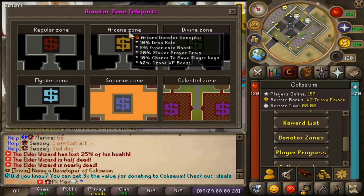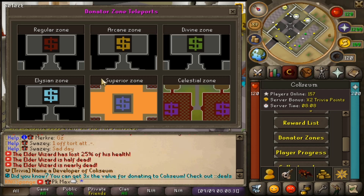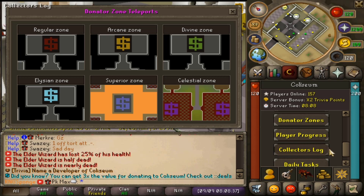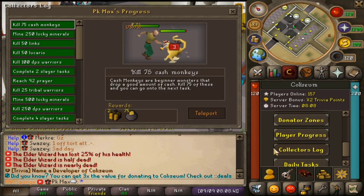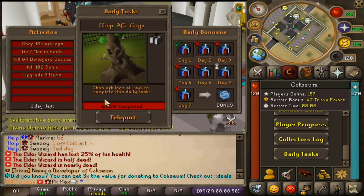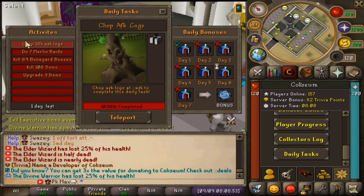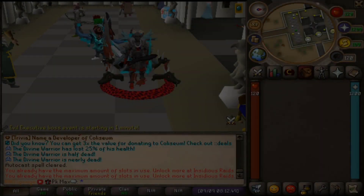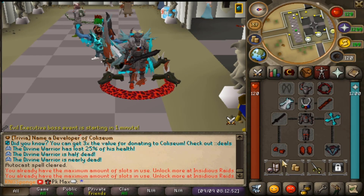There are several donator zones: regular, arcane, divine, alien, superior, and celestial zone — and you can see a little image of each one, which is a really good idea. There's also a fully working collection log, and one of my favorite features: the daily task system. You can do activities like AFK logs and get rewarded with a daily task box. If you complete seven consecutive days you get rewarded with a 25-dollar token.